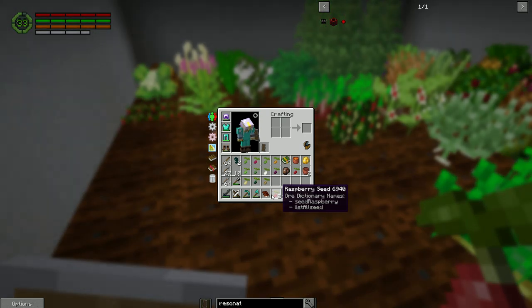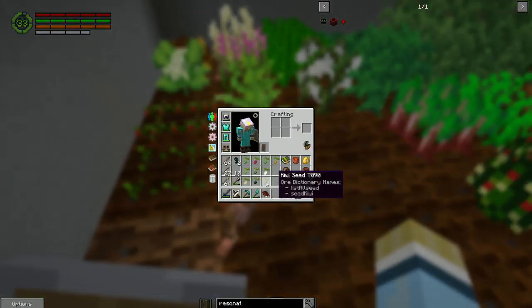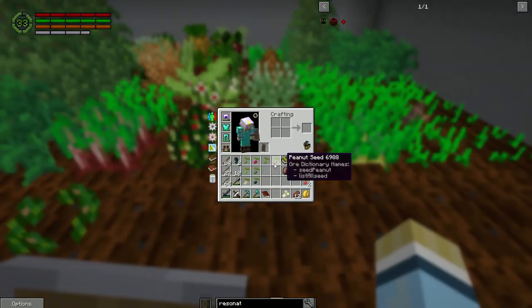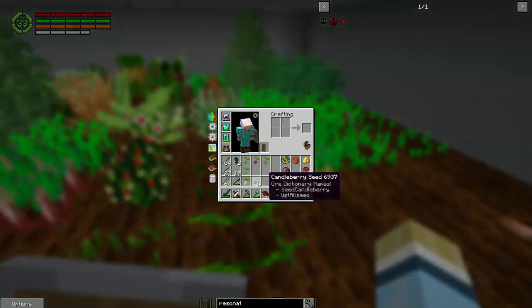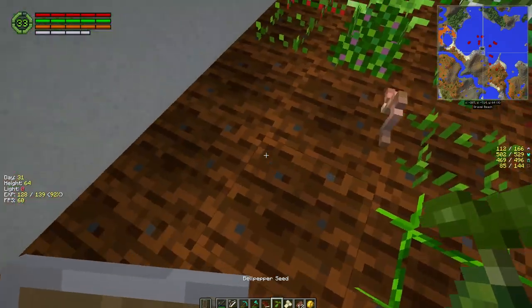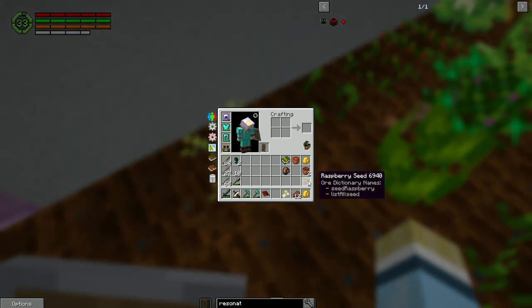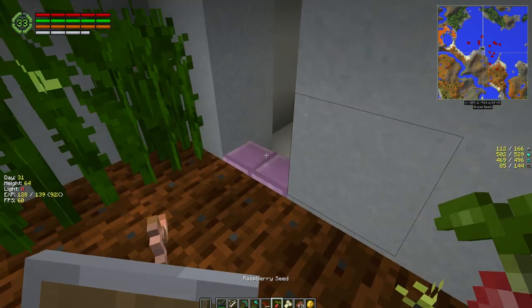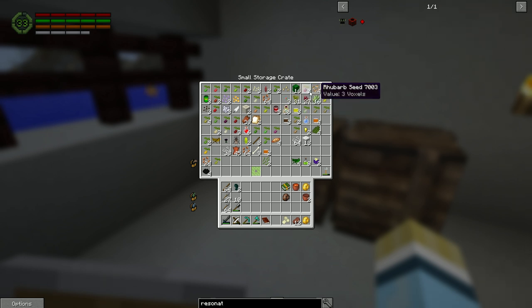Raspberries we do have, chili pepper, blackberry - just going to keep planting all this stuff. We're almost done with it all and I think we should have enough room to get all of these in here. Oh yeah, there's plenty of room. Might as well put another raspberry down. I don't know about rhubarb, barley, cabbage, parsnip - barley I'm pretty sure we put in.